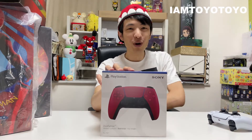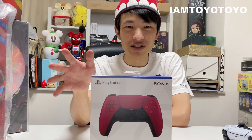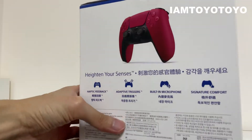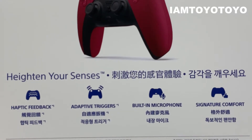With this one, it comes with all the fantastic elements that we've grown accustomed to with the DualSense controller — there is haptic feedback, adaptive triggers, built-in microphone, and signature comfort. I'm just reading it off the box. I'll just open it for you guys — it's essentially the same controller just with a different colour.